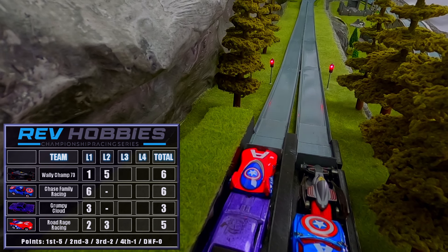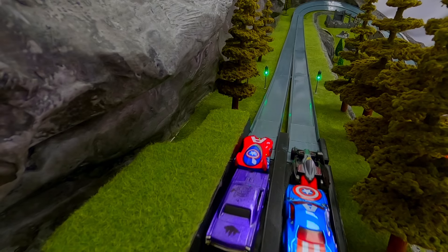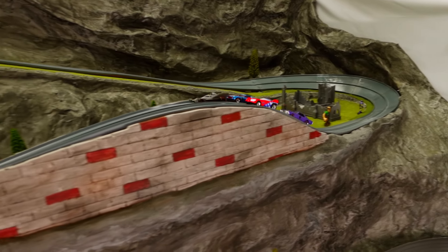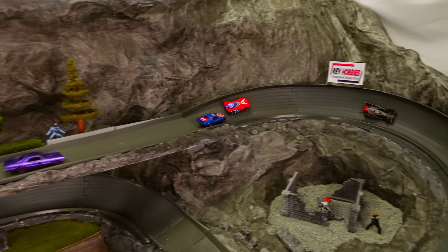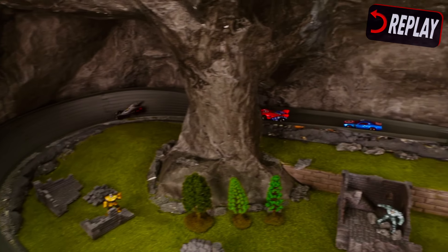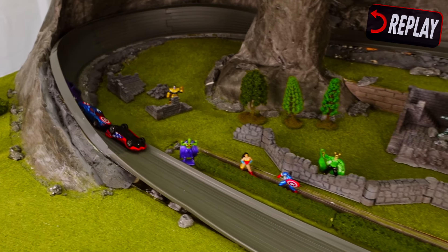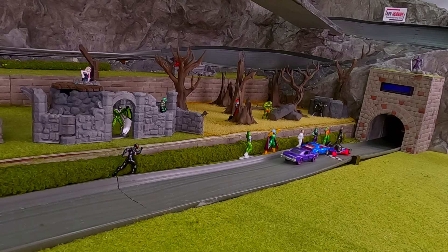Back at the start for the third race — a double DNF there brings the point spreads closer. Winter Soldier on the inside, Road Rage's Captain America on the outside. Winter Soldier in the front up and down, and there's only room for one as the two Captain Americas battle around the turn. Winter Soldier looks like he'll take his second in a row. Road Rage loses it and flips but gets help to cross the line — Captain America's rear tire catches the inside causing him to flip, but CFR's Captain America with his super strength was right behind, pushing him through the finish.